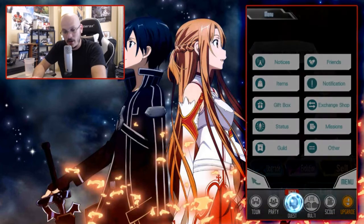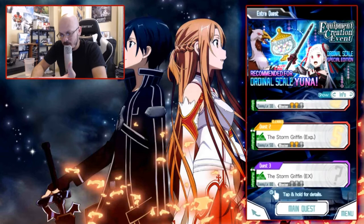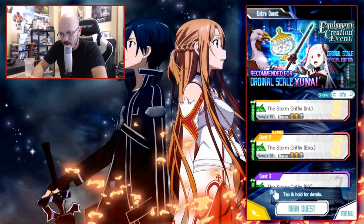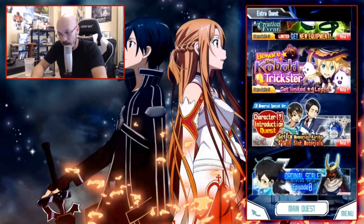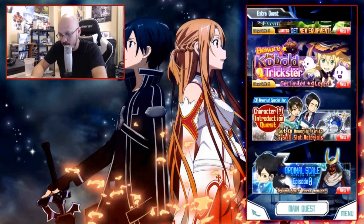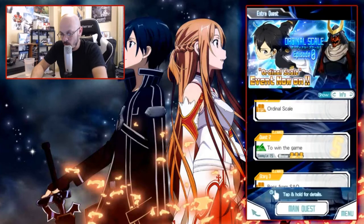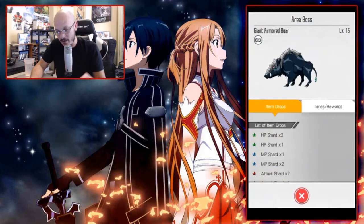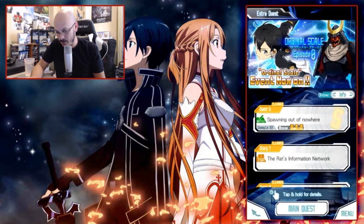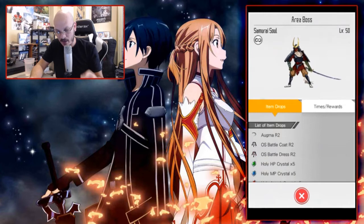My recommendation for grinding items — armor and weapons — for what's available right now: grind out this event for the sword. Do it at level 50 if you can; if you can do it higher, do it higher. The other stage to grind out would be this one, because you're going to grind it out for the armor that it drops — the battle coat and the battle dress.